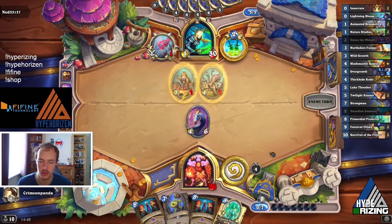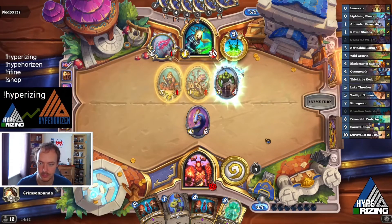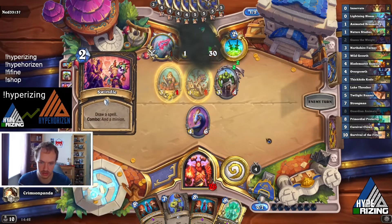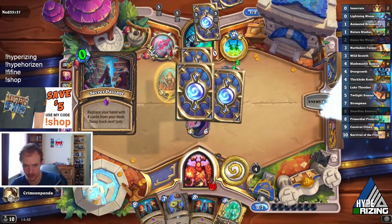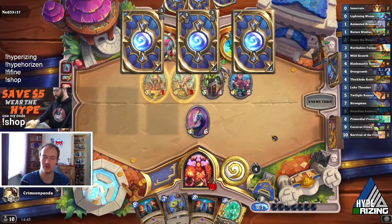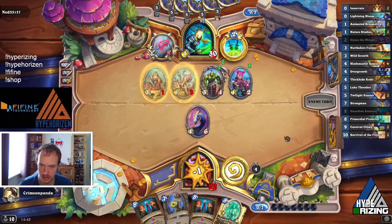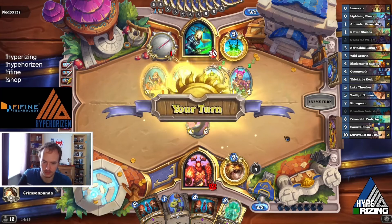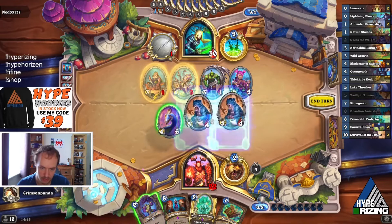We've got Guardian Animals and Strongman next turn. Don't draw the extra minion. We've got Cleave already up there unless he kills it. We'll have double Cleave — we Cleave into that and then Cleave again. If not, then Twilight Runner into the 3/1 to leave the middle, keep the Octosari alive, and kill the other two. Don't get a freeze. Looking good — nice. We got both Twilight Runners — had a feeling that would happen.